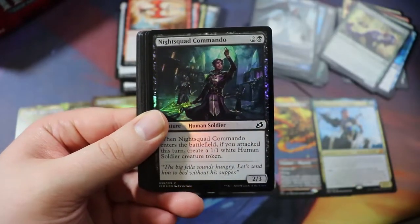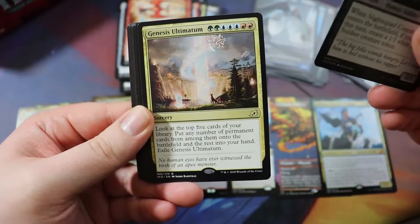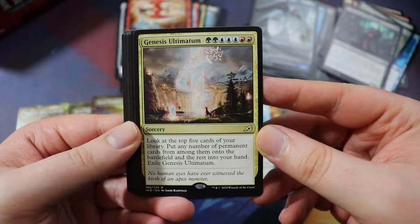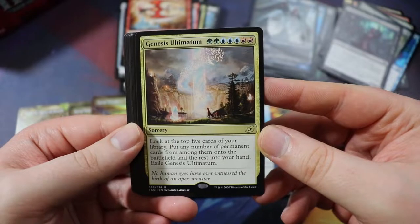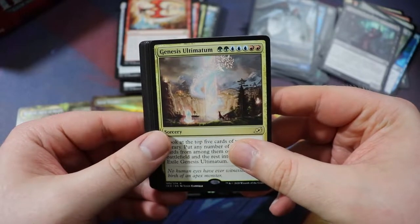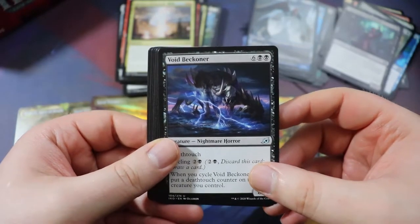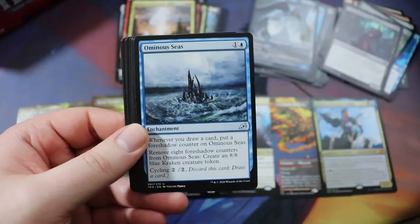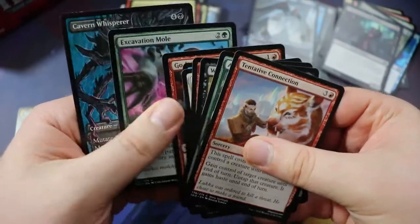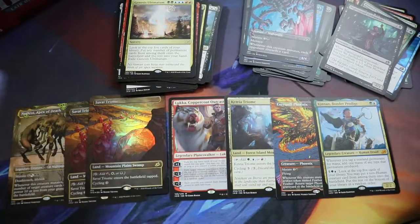Genesis Ultimatum — look at the top five cards of your library, put any number of permanent cards from among them onto the battlefield, put the rest into your hand. Exile it for seven total. This might make it into my Maelstrom Wanderer deck. We have Void Beckoner — I think we've already got one of these, pretty good. Archipelagore. Another last-pick alt art Cavern Whisperer as the last card. I think we're down to maybe the last seven or eight packs or so.